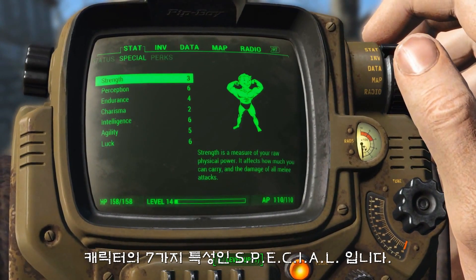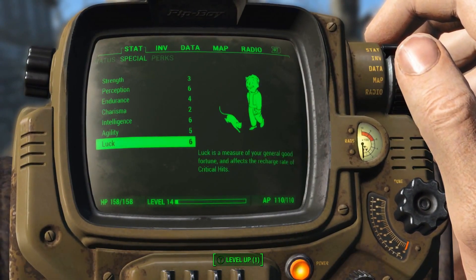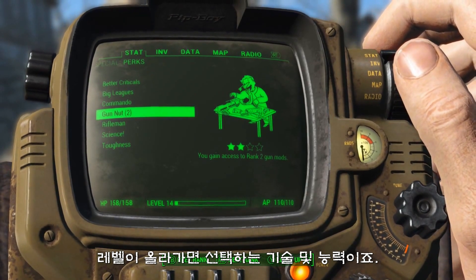Here are your seven SPECIALs, and these really define who you are. You also have perks, which are skills and abilities you choose when you level up.